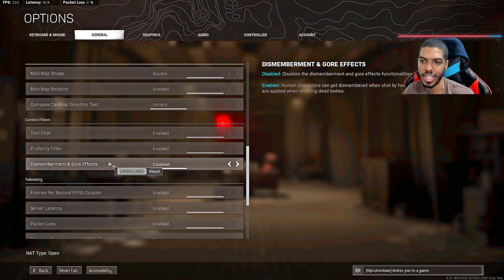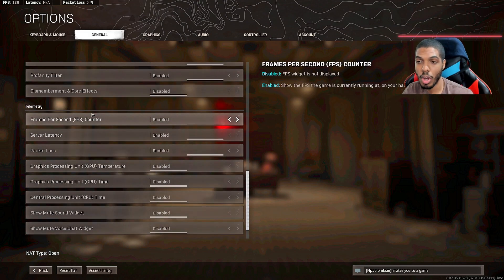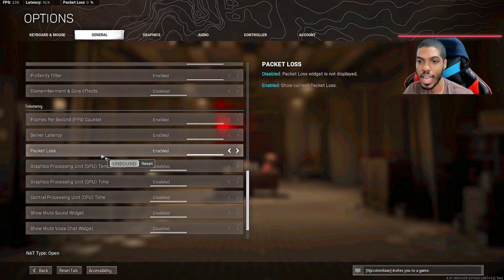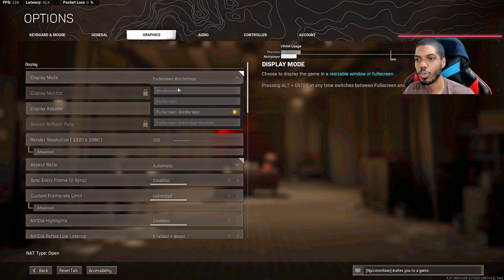I have compass cardinal direction text up because I want to know where north, south, east, and west are — that really helps. If you're on PC you want your FPS counter up so you know when frames are dropping. I strongly recommend keeping server latency up as well so you know if you're lagging, and packet loss also lets you know when you're lagging — keep those up.